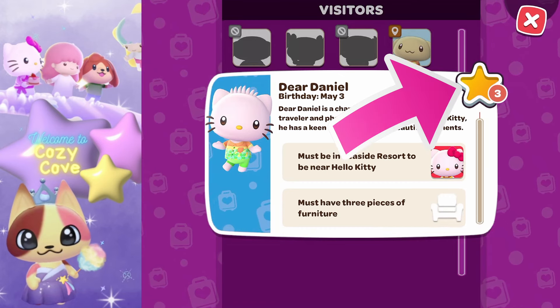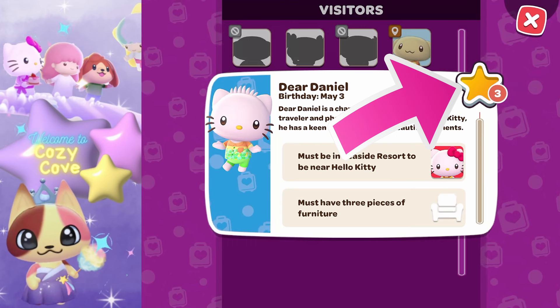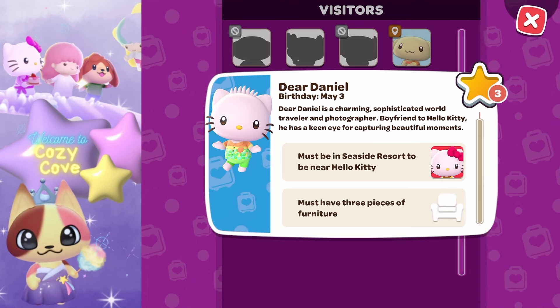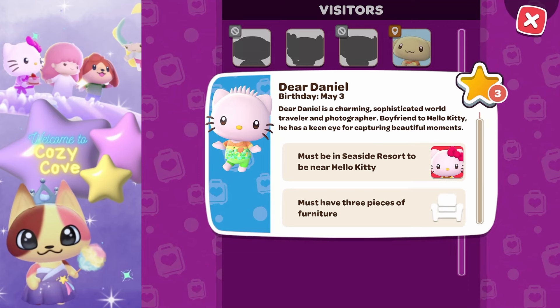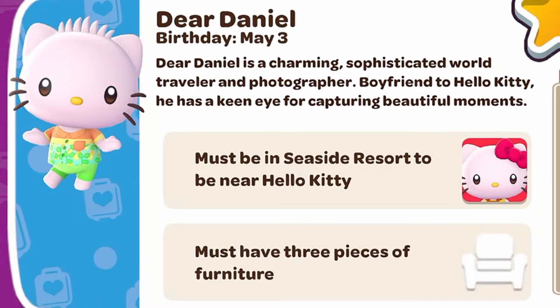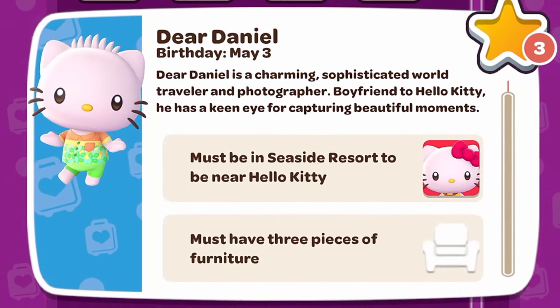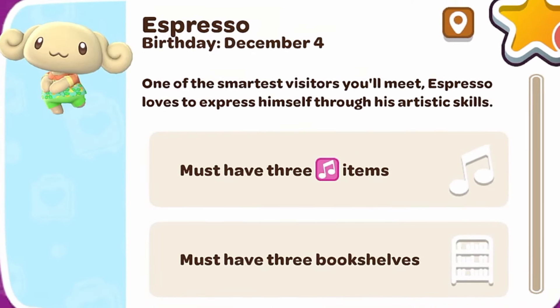In the visitors tab you'll see each visitor's name, birth date, a little about themselves, and what they'd like in a visitor cabin. You'll also see a star icon with a level next to them — for example, Dear Daniel is at level three. Once he reaches level five, he'll want to move in permanently and you can choose a cabin and decorate it the way you'd like.